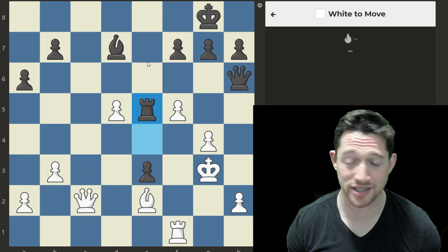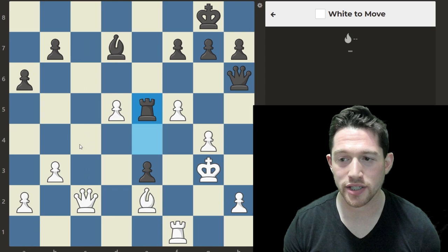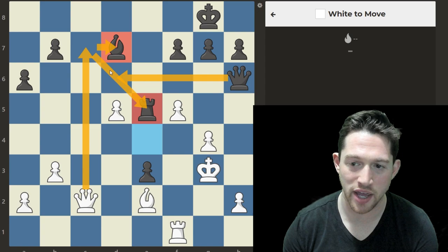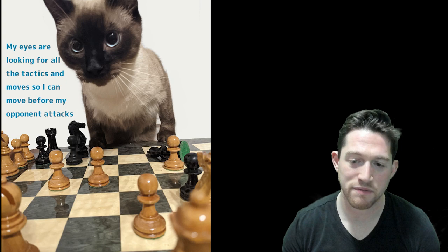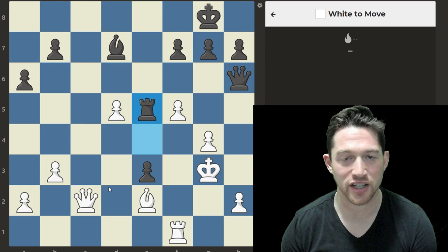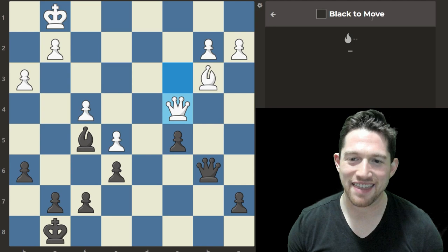I also need to pay attention to my opponent's checks, captures, and threats. Currently my opponent has no safe checks, captures, or threats, so I'm going to move my queen to c7, simply attacking the bishop and the rook at the same time. There's no move that protects both. A very common mistake beginners and advanced players make is being so excited about tactics that they play them without checking if their opponent has a counter-strike. Always train yourself to look one move farther. Moving queen to c7 should work.